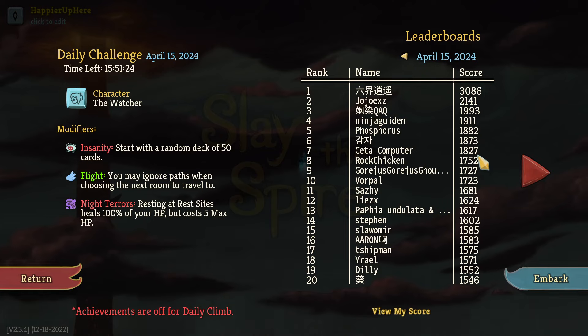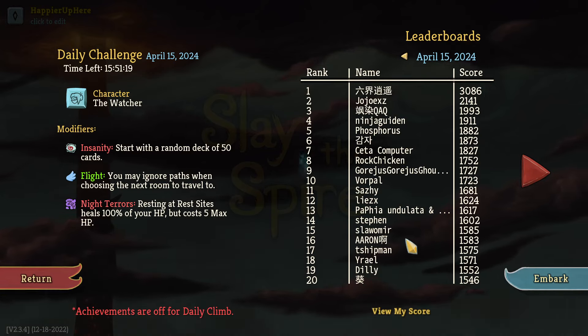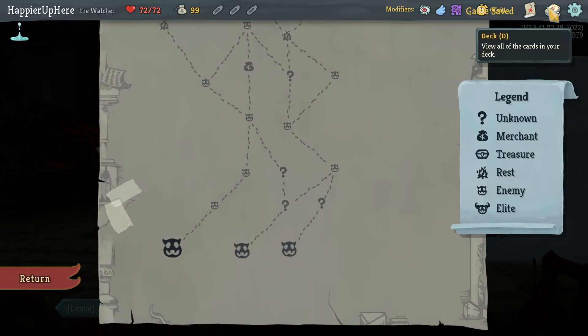A lot of familiar names on the leaderboard: Sita with 1827, Mike with 1727, Warpaul 1723, and Steven with 1602. A wide variety — this probably means a lot of people were able to survive. Watcher runs are usually a lot of fun. Let's see what the insanity deck has in store for us.